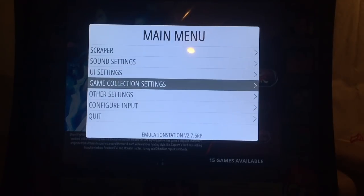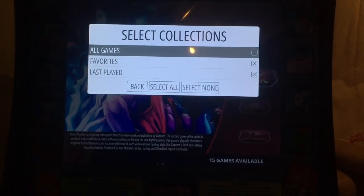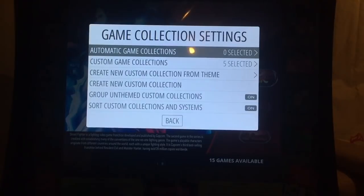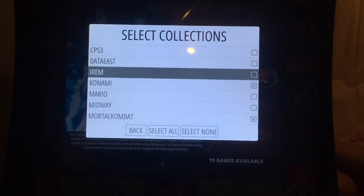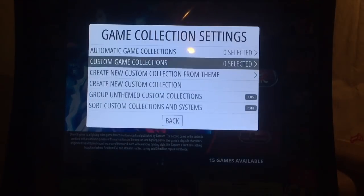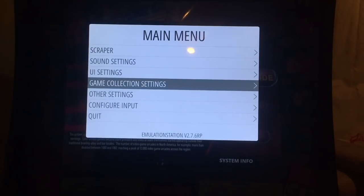In restricted mode, you want to eliminate extra choices so guests don't have to decide where to go. Turn off All Games, Favorites, and Last Played from the collections, because you are telling them exactly what they can play. Also disable any custom game collections you don't want shown. Leave only one collection — in this case, Arcade.